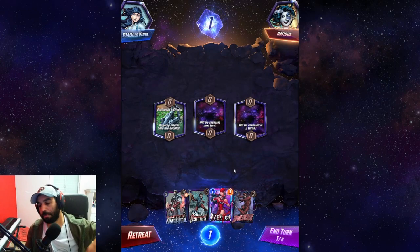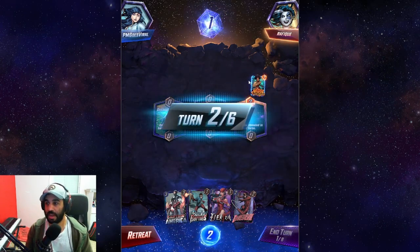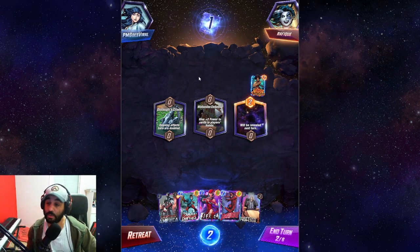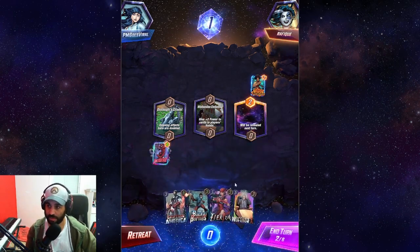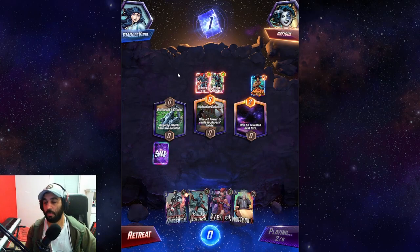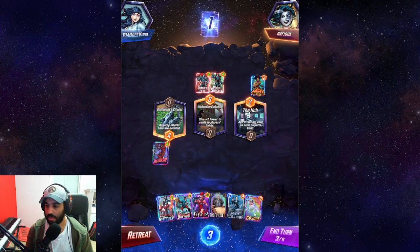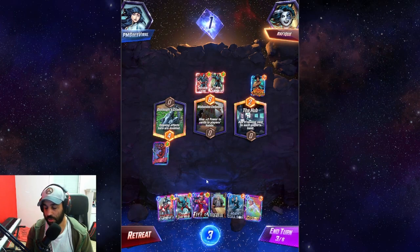Onslaught Citadel is a good place to use as our protected lane. We pass the turn. They play Misty Knight, meaning they're probably a Patriot deck relying on Onslaught Citadel, but that means Onslaught Citadel won't have a lot of power. Wakandan Embassy is very bad for us because if they have Brood in hand it's going to be incredibly powerful, and Mr. Sinister too — so we want to avoid the Brood lane. We draw Agent Colson, which does nothing for us.